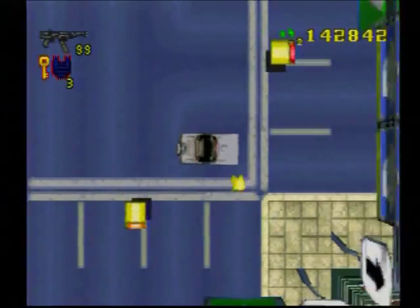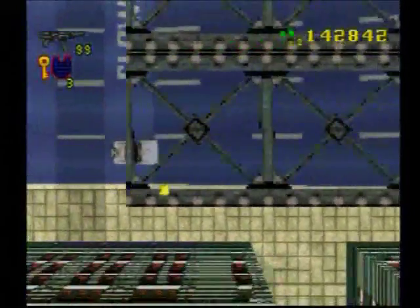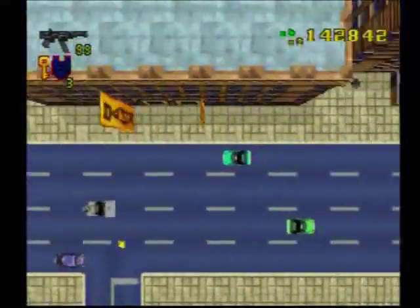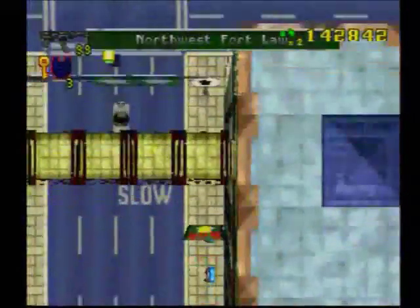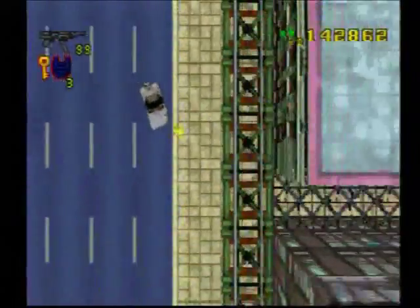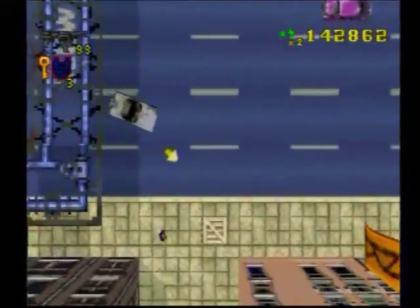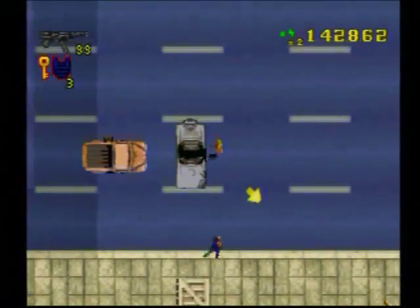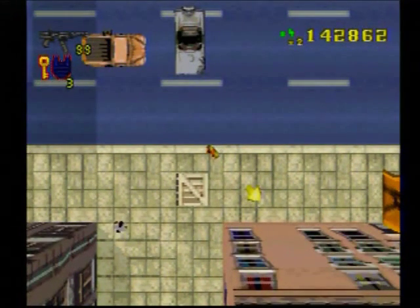From that kill frenzy, go south on the big road, and then the first big road that you see to your east, go on that one. And then the first big road to your south, take that. You can see the crate right here — I want to do it right there. This will be the second kill frenzy, but this one I'll actually do on the next vid.